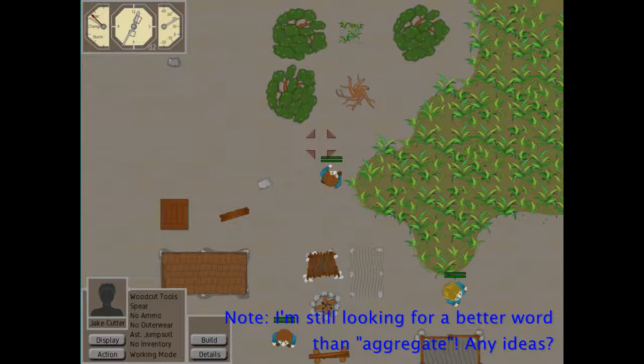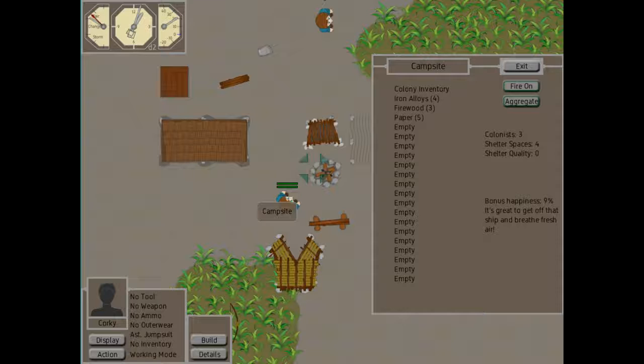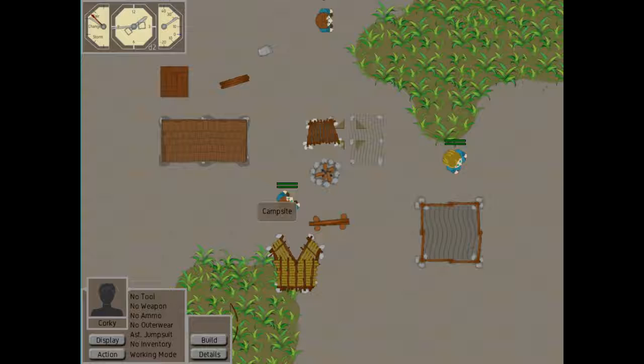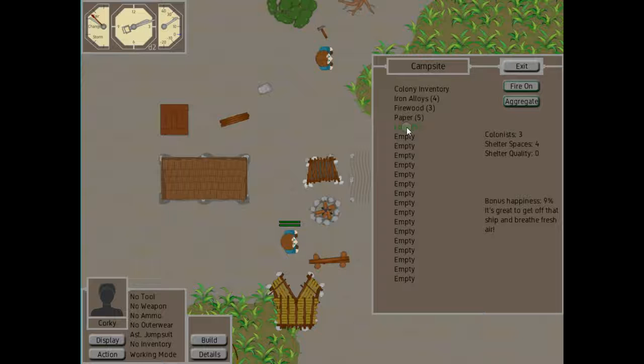Let's just send him out — let's go with some logs, so he will start gathering logs. The campsite will also bring up some basic information about your camp: what your shelter quality is, the number of spaces, and so forth, which is obviously handy. He's making some progress, so let's go back here and we'll see he's managed to gather five logs in this time.